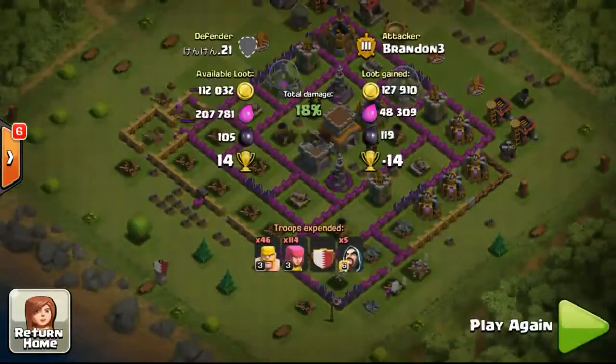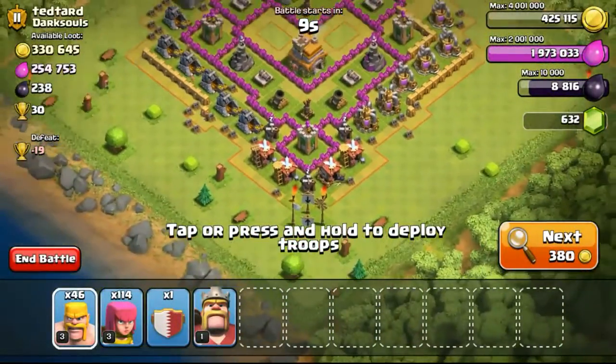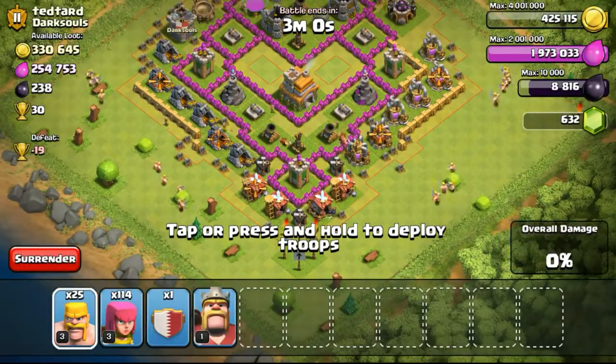So going ahead with this attack — it's a very fast attack, just a blink of an eye, it's over already. So going ahead with the next attack on this Town Hall 7 with 333,000 gold available.